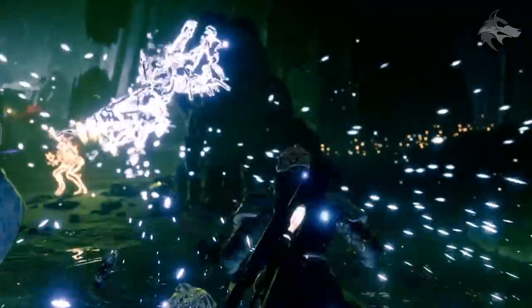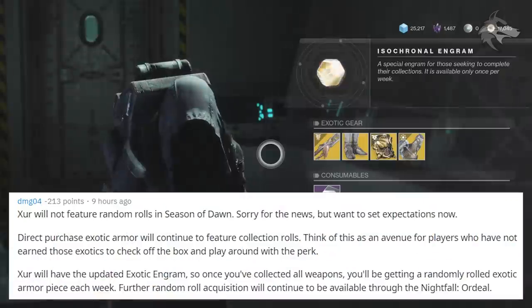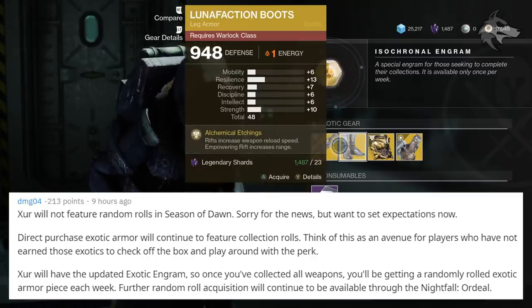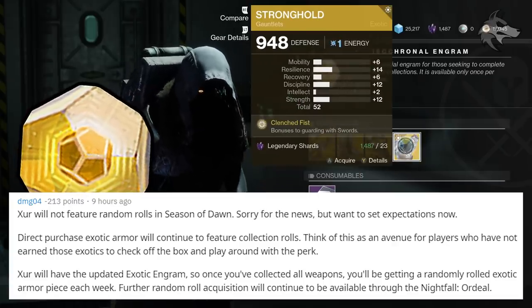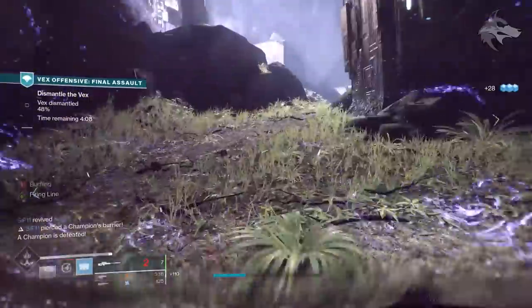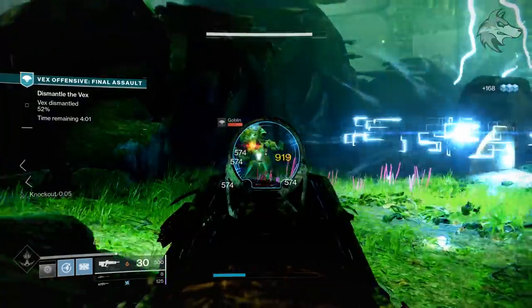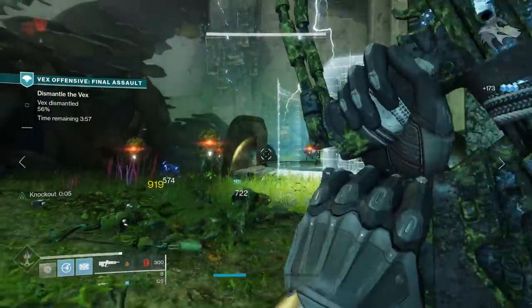DMG gives a quick Xur update: Xur will not be updated to feature random rolls in Season of Dawn, so armor available for direct purchase will continue to feature collection rolls. However, Xur will have the updated exotic engram — once you have all weapons in the game, you'll only receive randomly rolled exotic armor. For endgame players this is a good way to hunt better stat rolls and different affinities. Essentially, the fated engram and exotic engram have been collapsed into one new exotic item.